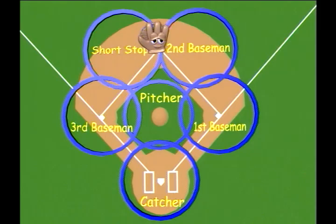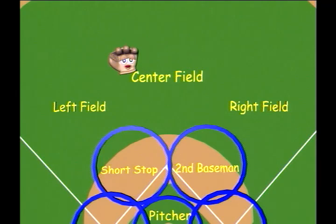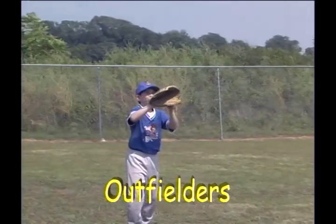All those players make up the infield. Can we play ball now? Well, we are just about ready. But first, there are three more very important positions left — the outfielders: left, center, and right field. These are very important positions. Each one of these players has to field the balls in these large areas. Outfielders are some of the fastest players on the team, and they have very strong arms for throwing long distances.